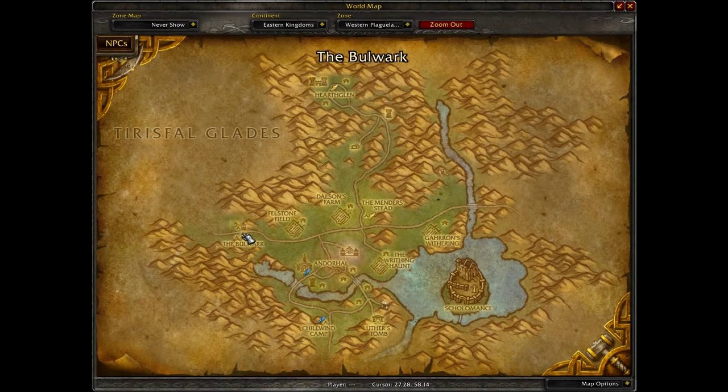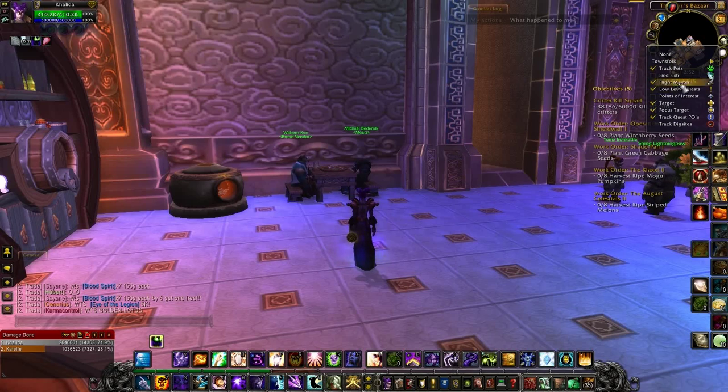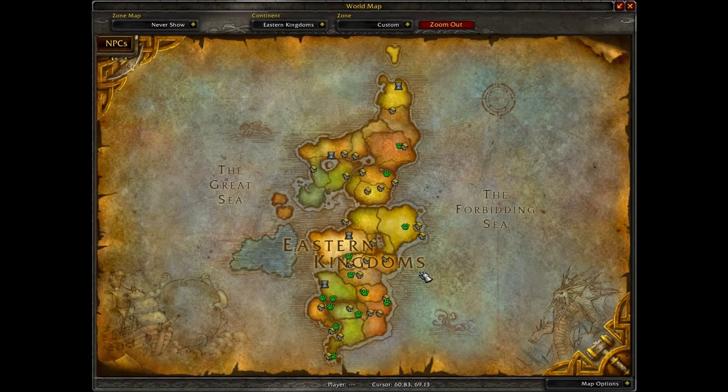Western Plaguelands, you're going to start in the Bulwark or Andorhal. I think your best place to start would be either Chillwind Camp or Andorhal, and then just get sent all over. Hearthglen has some pretty cool quests too. Basically, just turn on low-level quests on your mini-map — click on that and go to low-level quests — and just fly around and look for hubs. That's the best advice I can give you.